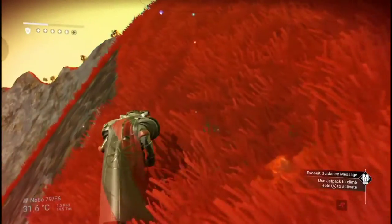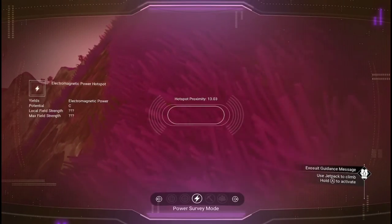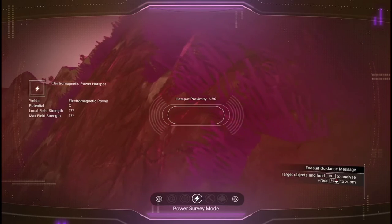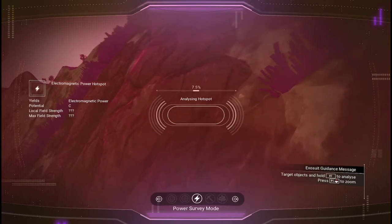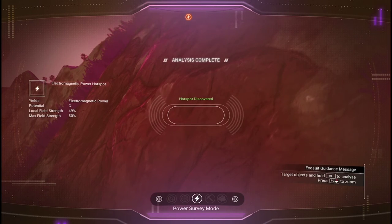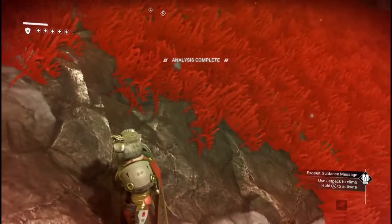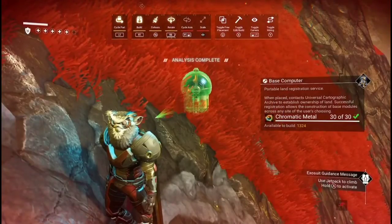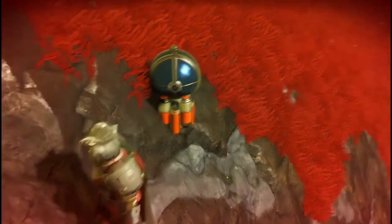Keep following the direction of the hotspot, then look what happens — it scans and analyzes the hotspot and tells you how strong it is. We've got it right on the nose there: 49%. So I'm going to put the base computer down there.